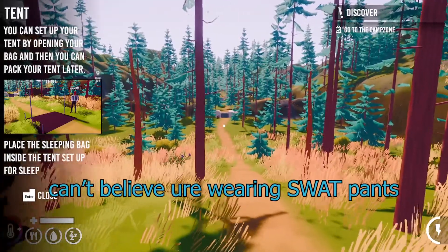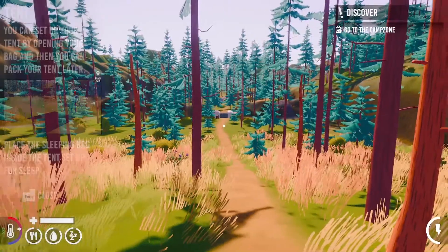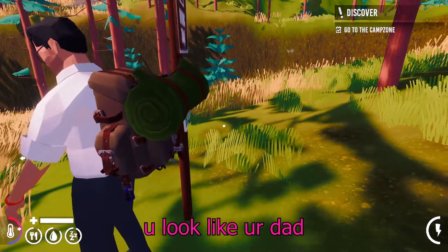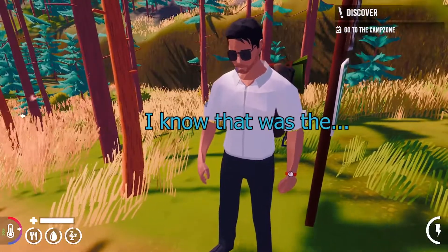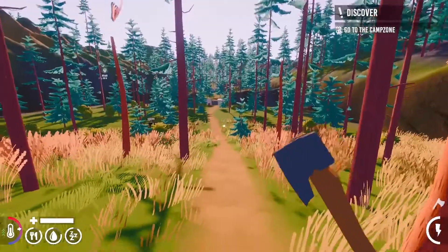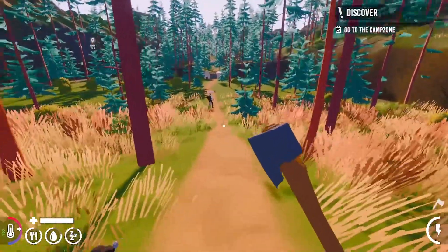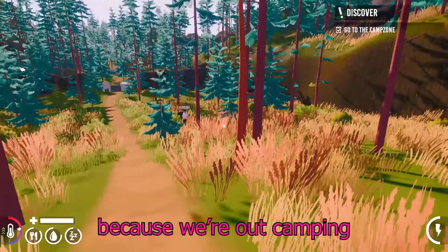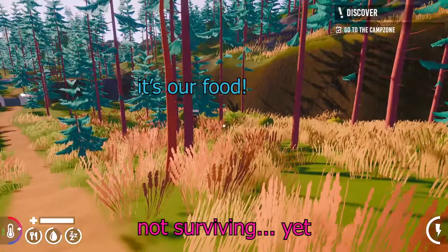I can't believe you're wearing sweatpants. You're wearing suit clothing to a camping. You look like your dad, baby. I know. I was thinking that's how he would dress though. When I press F, I just get an axe. Don't hit the bunny! Why not? Because we're out camping, not surviving.